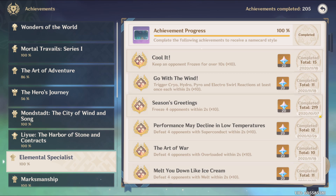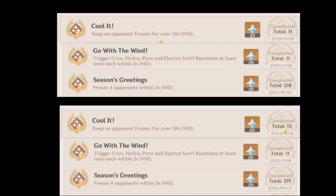I don't know if this has changed, but this is another way where you could freeze four opponents within two seconds. So with the power of editing I can take a look back — this is what we had before, which is 218 for Seasons Greetings, and now it is at 219. So this method is also capable of doing Seasons Greetings. It's a bit trickier since you need to get all four of them, but it is possible, so you can do Cool It and Seasons Greetings with this method.